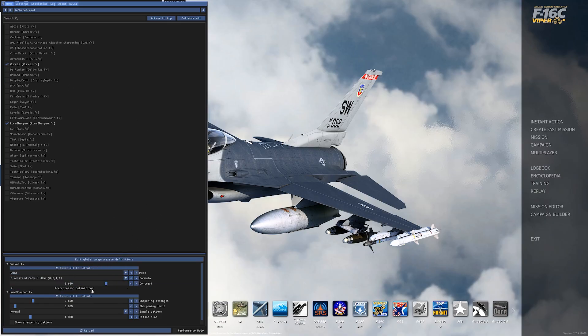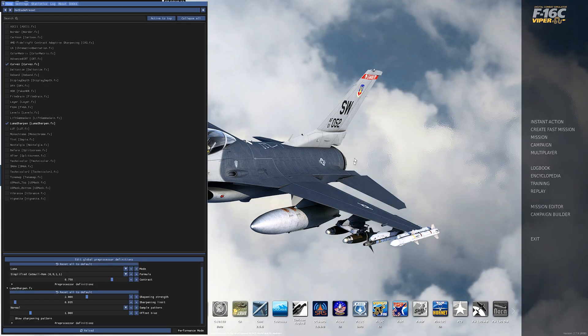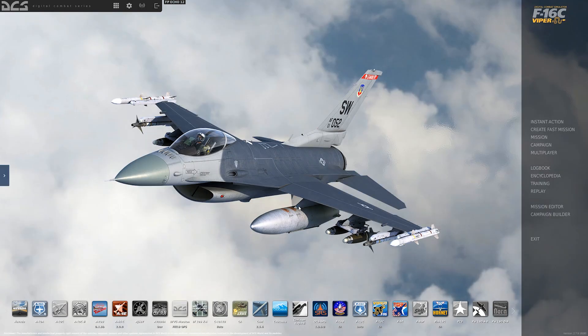For Curves, which is the first one, I move the slider up to 750. For the sharpen, I like to sharpen DCS quite a bit because it looks a little hazy and fuzzy to me, so I bring this all the way up to 2.0. Then I move this other slider up to about 50 — that looks about right. Hit End to toggle. Looking good. Then I hit Home and this menu goes away. You can already see a huge difference.